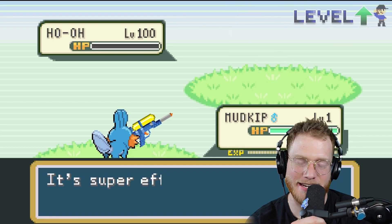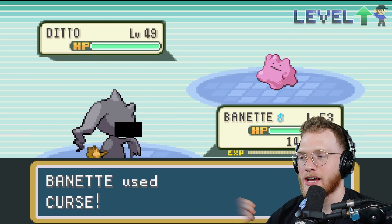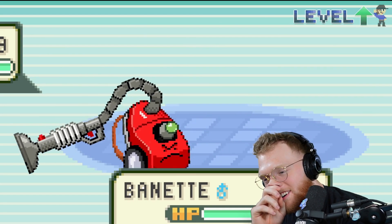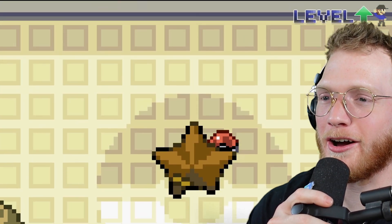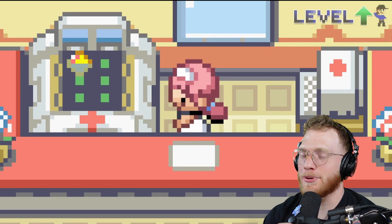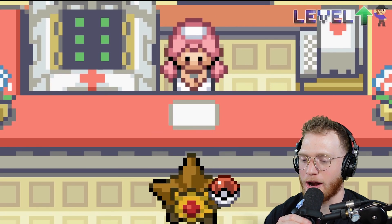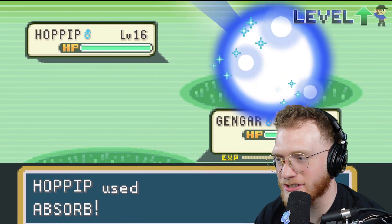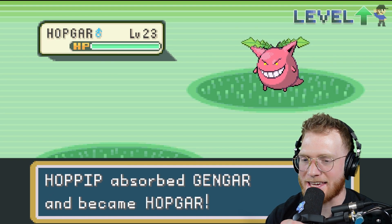Mudkip against Houndoom — uses Water Gun and absolutely drills him, down it goes. Sableye uses Curse and literally curses at the Ditto, which just annoys it. Ditto uses Recover and goes all the way to the Pokémon Center to heal itself up — please just run back into battle. And it did — that was awesome!